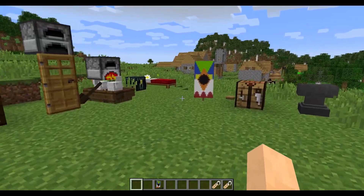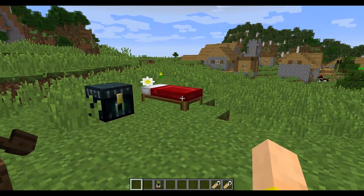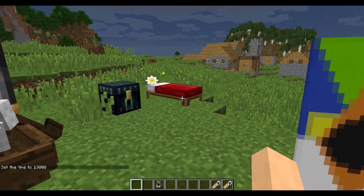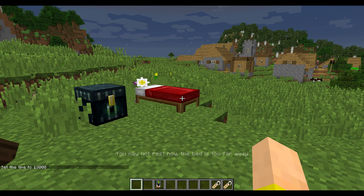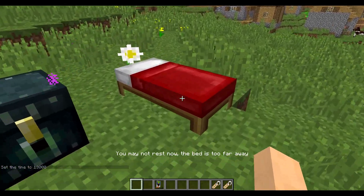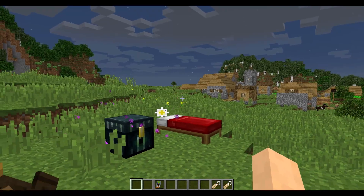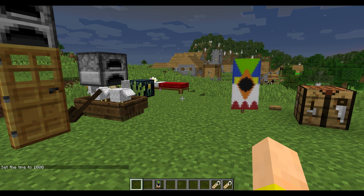I've got a bed over here because a lot of you probably noticed that in the past you could be within range to click on the bed and not get in. If you try to click it when you're not close enough to jump in, there's a new message that says 'You may not rest now, the bed is too far away.' So it basically tells you to get a little closer. They fixed it so it doesn't just leave you with no message about what's going on.